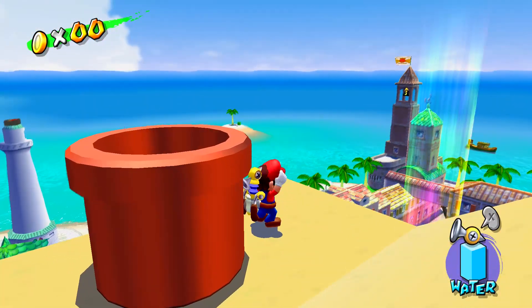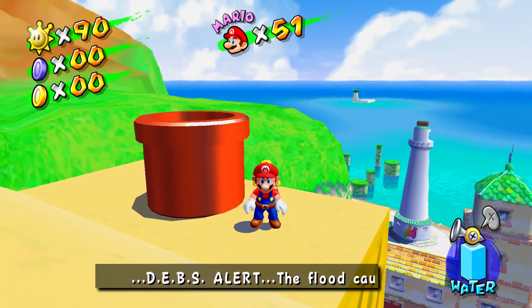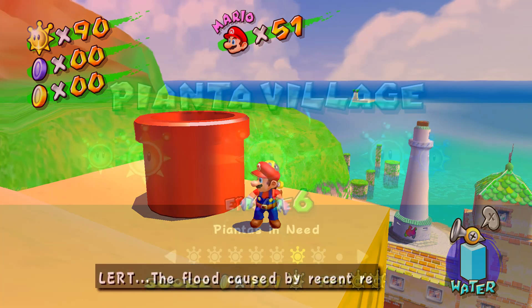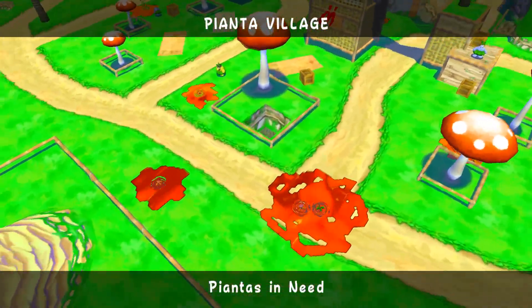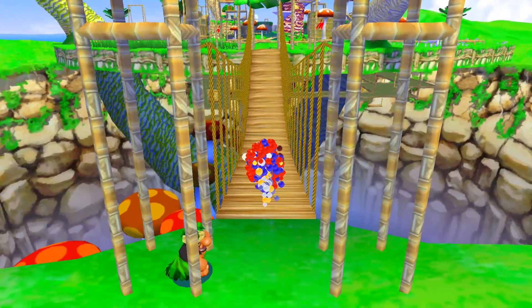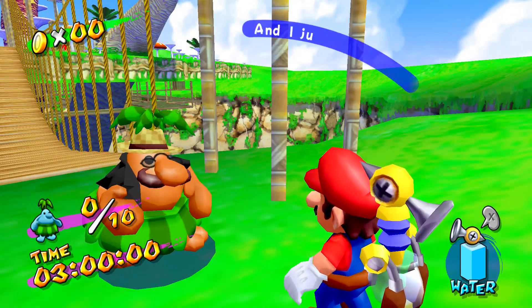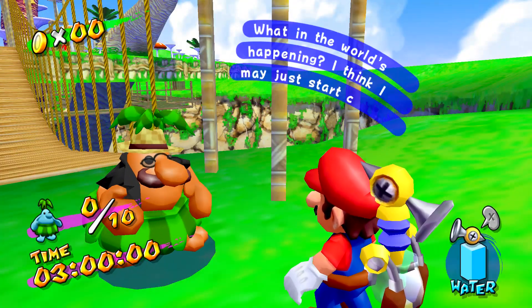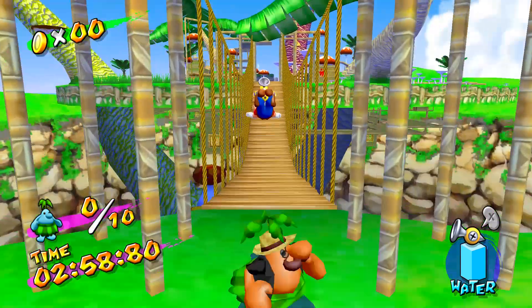Alright, it's time to collect the blue coins, and for once I'm not dreading it. It feels nice to not be dreading it. We're going to be starting with episode 6, Pianta's in Need. There are some coins you can only collect in daytime missions and some only in nighttime missions, and otherwise they're all in every level. I personally recommend starting with Pianta's in Need, just because there are 8 blue coins you can get from saving the villagers here.